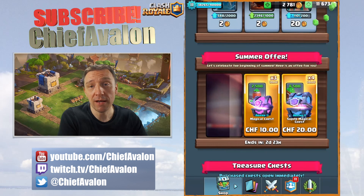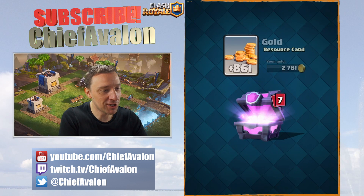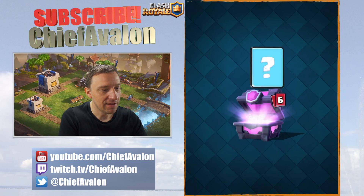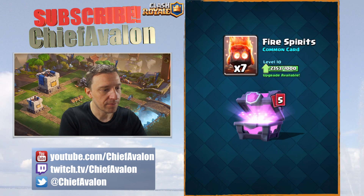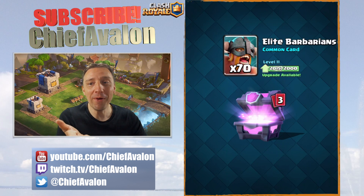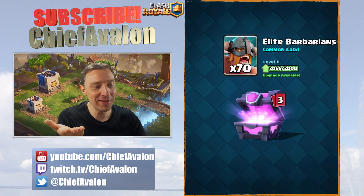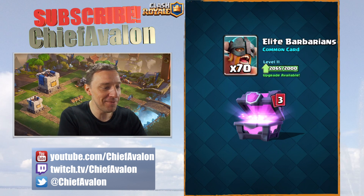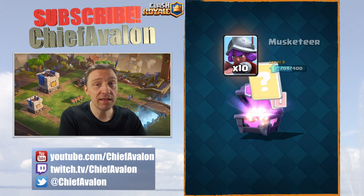Next, the magical chest - gold, the knight, fire spirits, the mortar. Why do I always get elite barbs? I'm not using them. Do you guys always get elite barbs and not use them? The musketeer and the hog rider - that's it for the magical chest.